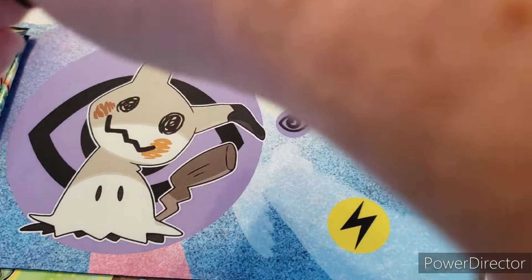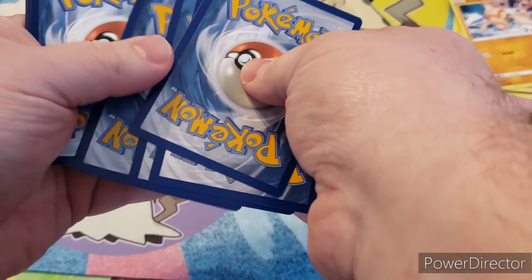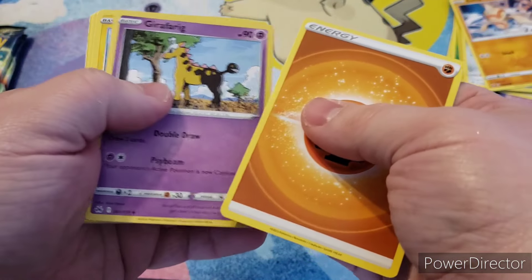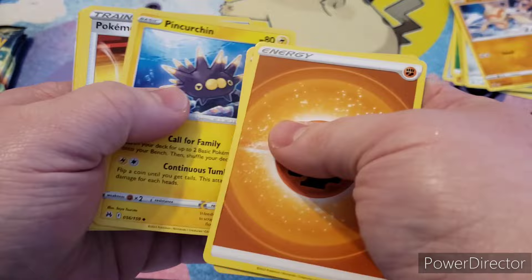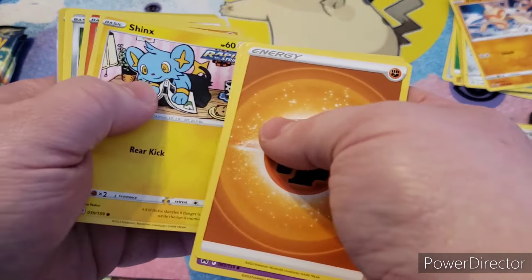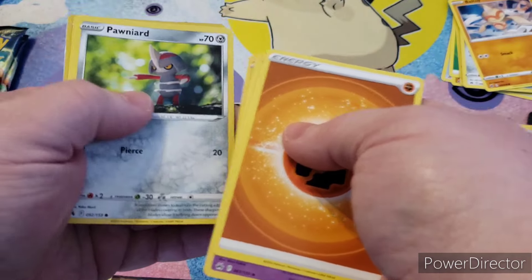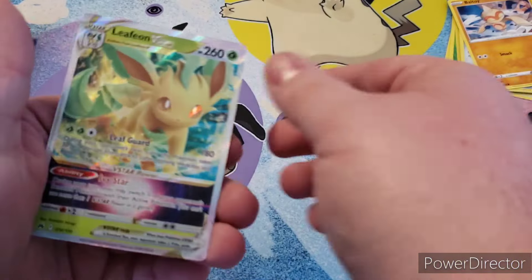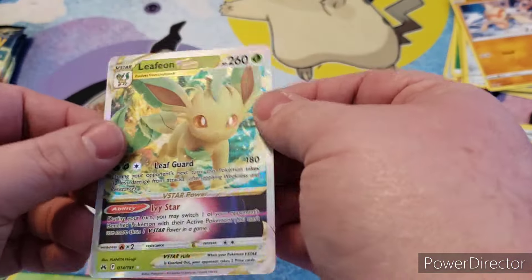Next pack. We have Energy, Girafferig, Pinchurchin, Pokemon Catcher, Energy Retrieval, Shinx, Larvesta, Ponyard, Whalmer, Valtoy, and a Leafeon V-Star. That's cool.